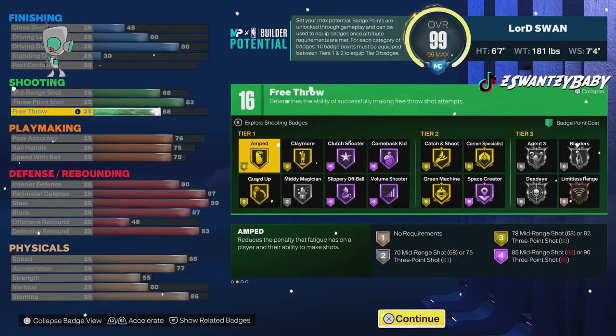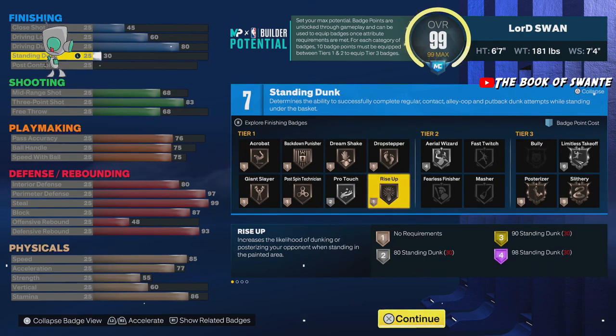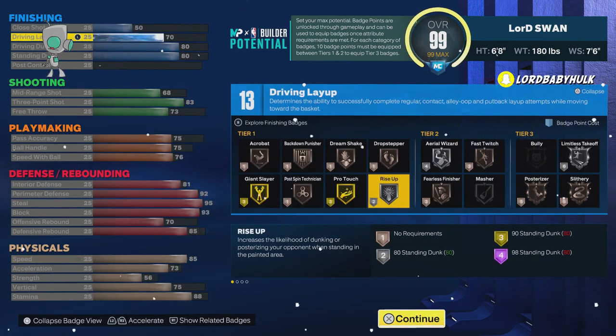This is the non-standing dunk version. As you can see, you can't even activate Limitless Takeoff — you can't get it. But if you still want to go for it, this is the other version.